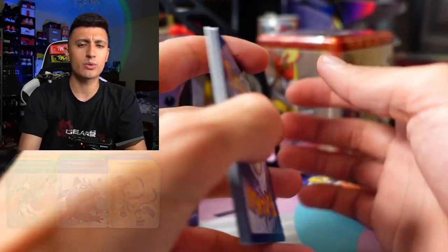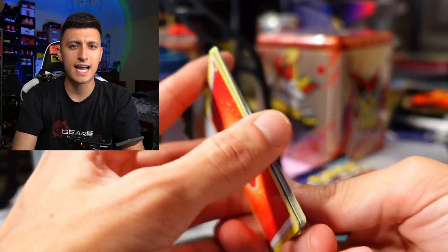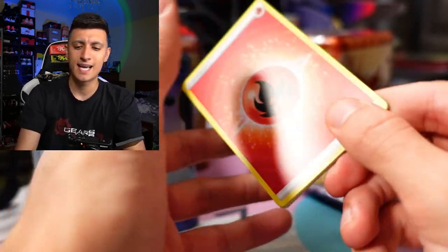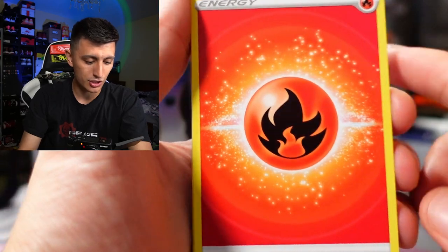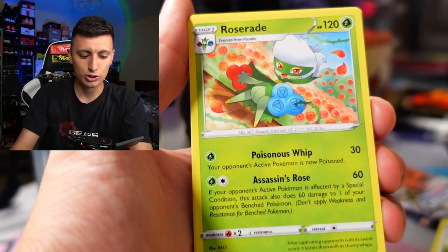These tins don't come in at a super expensive price point. I think they're $13.50 Canadian plus tax, which is like $10 US. You get three packs inside. Shout out to Manta for being the spot you can buy these from — again, code SNEAKERTALKTCG. Let's see what we're able to get out of this first pack of Lost Origin.